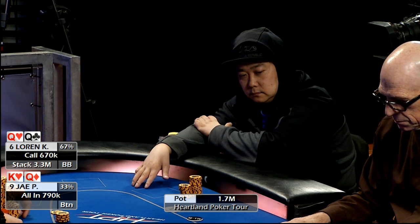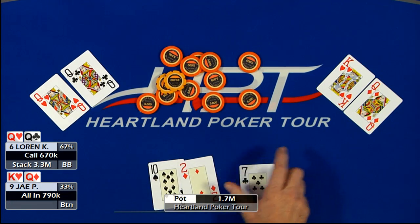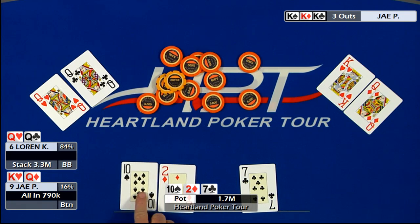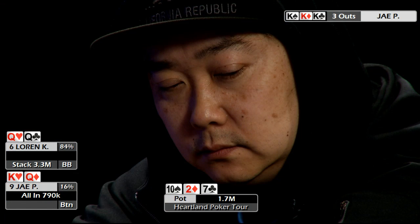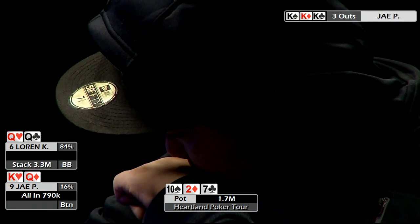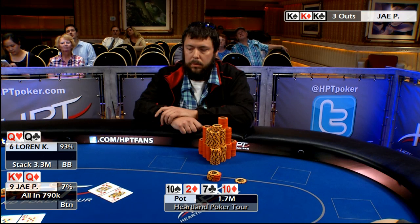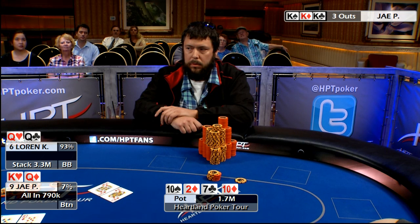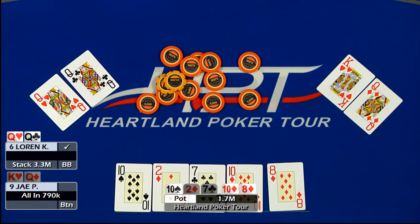Lauren's currently in the lead. Jay's tournament life is at risk. Let's see the flop. Flop is ten of spades, deuce of diamonds, seven of clubs. Lauren's still in the lead with pocket queens. Let's see the turn card. Turn card is the ten of diamonds. Lauren's still in the lead with his queens — two pair, queens and tens. Jay's going to need to see a king on the river or he's going to leave us in third place. Let's see the river card. River card is the eight of diamonds.